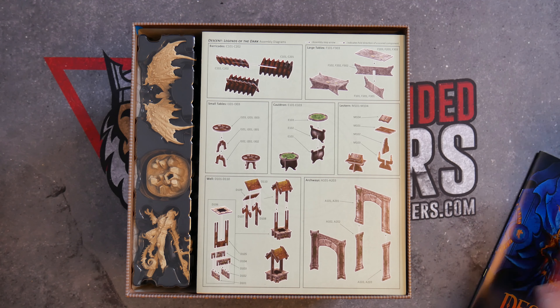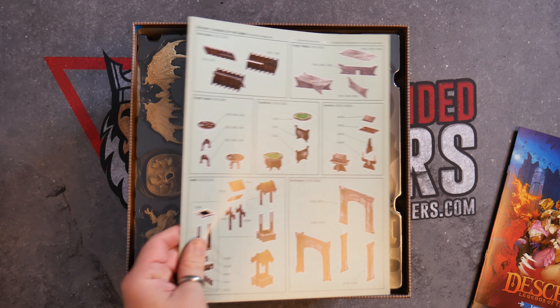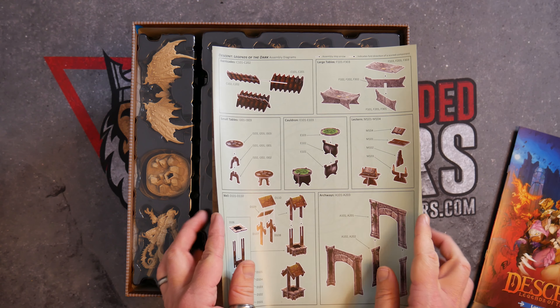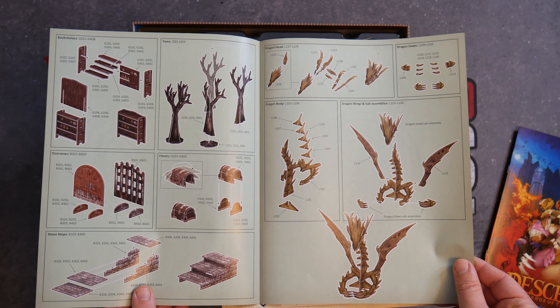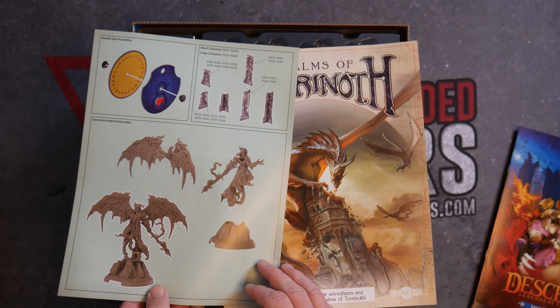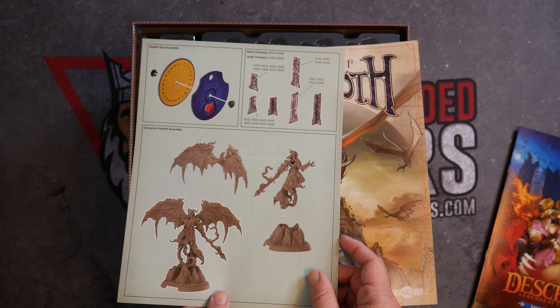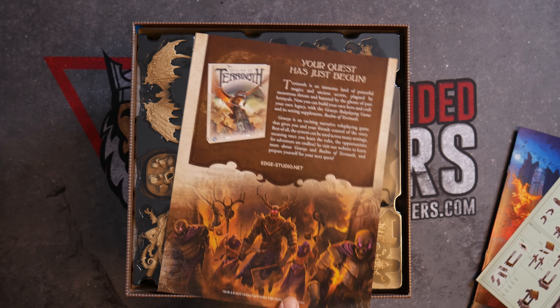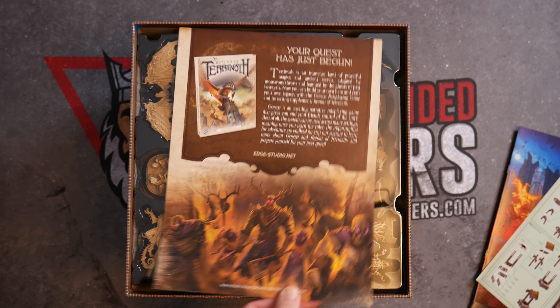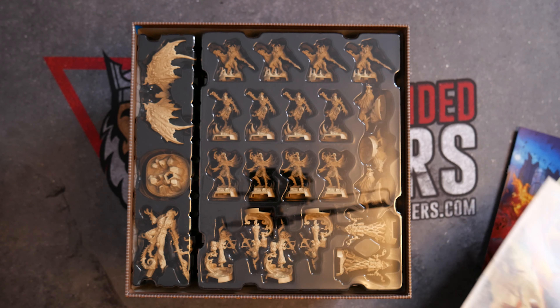We've got instructions for how to put the terrain together. Ooh, dragon wings. Pretty cool. Realms of Tyrannoth. And there's just a little advertisement talking about the RPG.